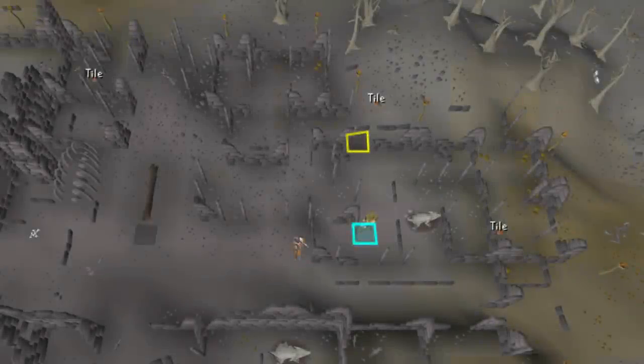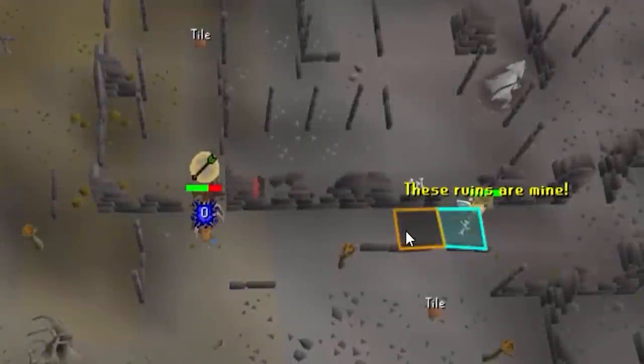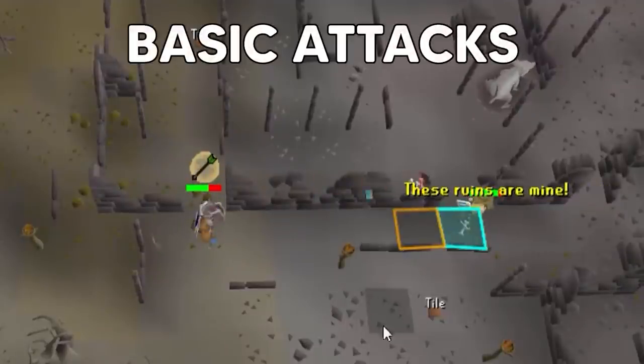The crazy archaeologist doesn't have a formal boss room since it's in the wilderness, but this is what you'll encounter. It's located in the ruins in the western wilderness. The yellow tile marked on screen is the crazy archaeologist's spawn point — it respawns 30 seconds after being killed. Mark that tile so you know where it'll appear. You'll be standing along that wall near the yellow tile while fighting.